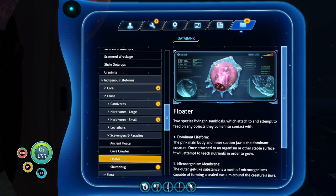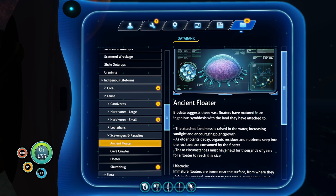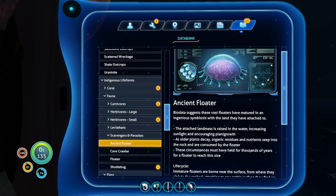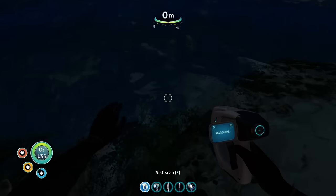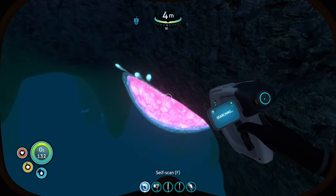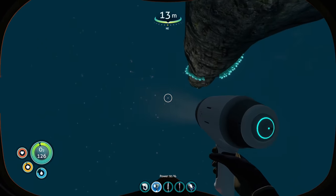I wonder if we'll ever have to use this ability. Wait, so it's actually two things then? I mean the floater is just a pink thing, right? The membrane is not a different thing, is it? This one has teeth, this one doesn't seem to have teeth anymore. It's just kind of big and creepy. Because of the floaters, the ocean... I hate this, I can't see to the bottom at all.